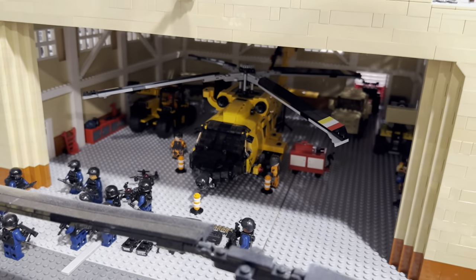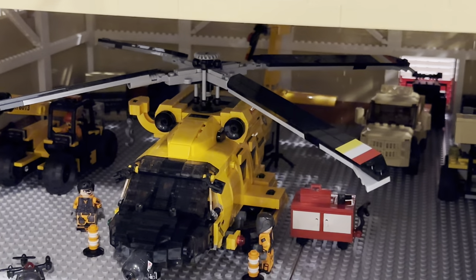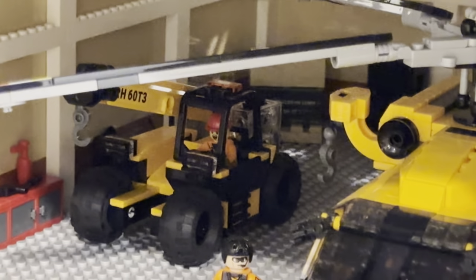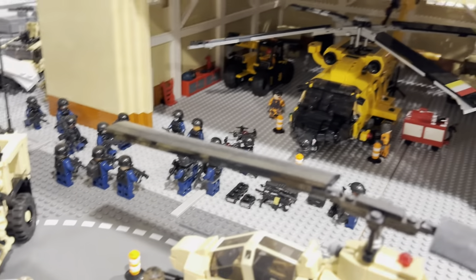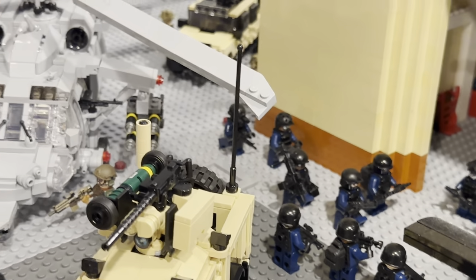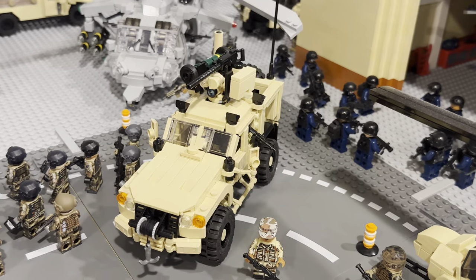Inside the hangar we have my Jayhawk, which is in that sweet color between orange and yellow — it's a very rare color. I also made a matching vehicle back there in the same color to go along with it. And then I have a tan truck and another forklift in there, and some more soldiers up here in the front. There's a better view of the Seahawk right there with its special crew.